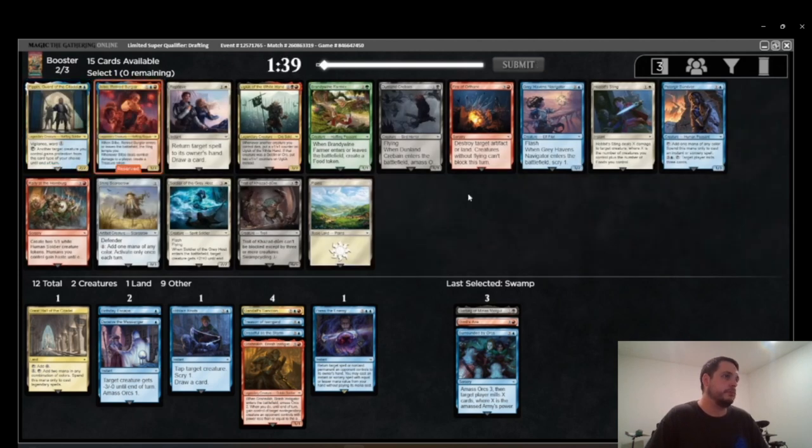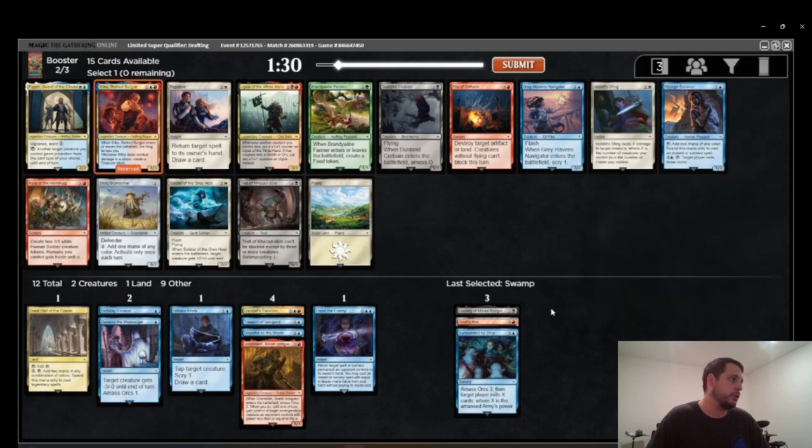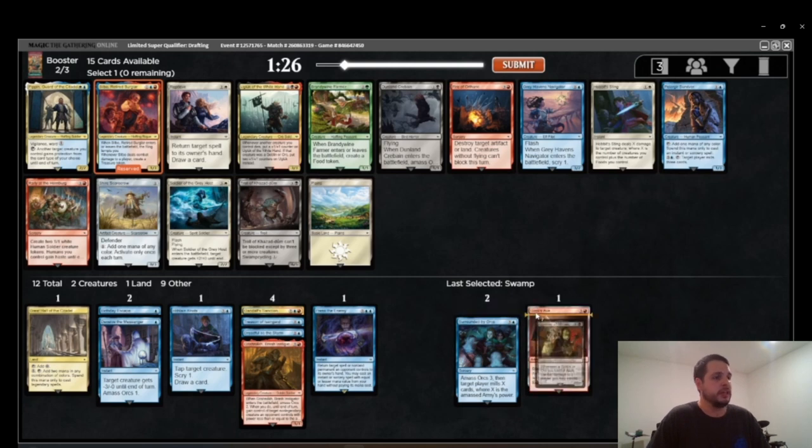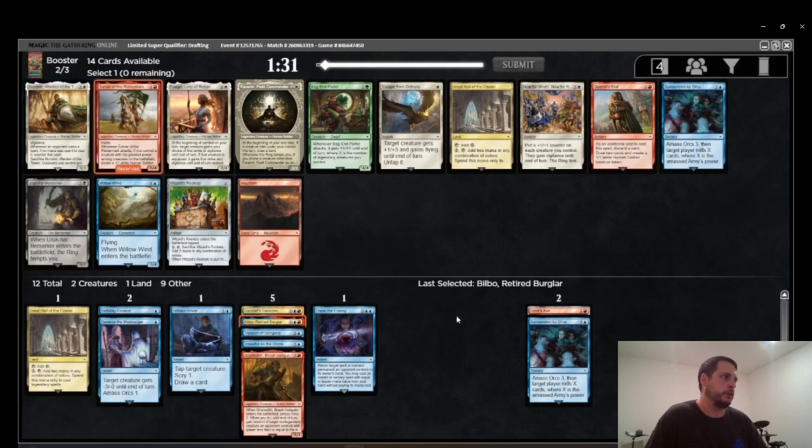Pack 2, Pick 1 — opening one of the best cards in the set for blue-red specifically: Bilbo, Retired Burglar. Unfortunately passing up on Pelagor Survivor and, more importantly, Rally at the Hornburg — spoiler alert, I definitely wish I had a Rally. But Bilbo is just fantastic. It comes down, and if it's unchecked it will take over the game. Hard to block, and when you connect with the opponent you get to make treasure, which lets you cast more spells. Then a windmill slam on Aomer — this is the best uncommon in the set. I would take it over almost every single rare and mythic in the set, no matter what.